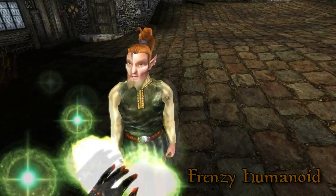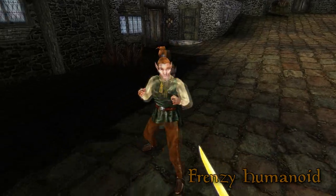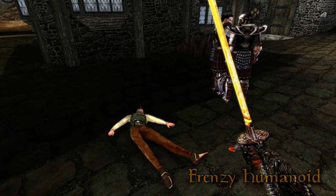Frenzy Humanoid. Increases the target's aggression level, making them more likely to fight. Since this is a non-hostile spell, this is a great way of starting a fight and claiming self-defence.